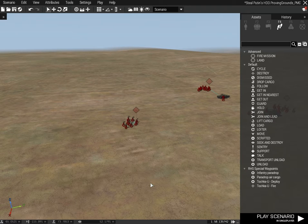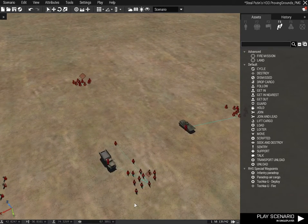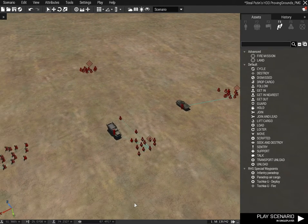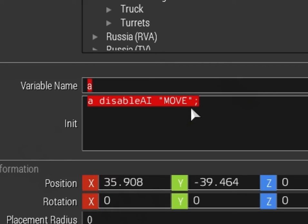Now how this is going to work is via a trigger. Basically when we pick up the object — which is Putin's hard drive disk — that will set off a trigger. The trigger will activate all of these units' AIs. I've given them all variable names starting with A through until something like G, which is quite a lot of them.